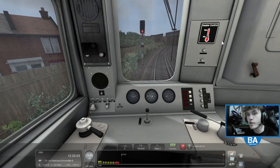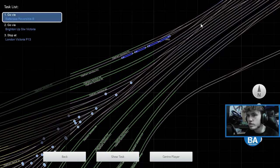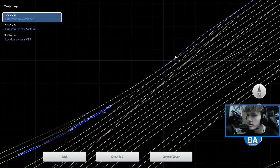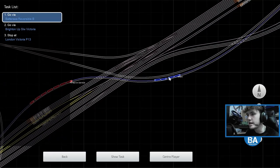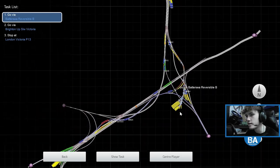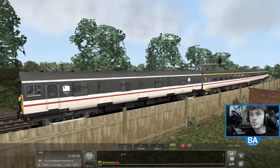So we take the Battersea reversible line — a slightly different way in. We're here at the moment, Clapham Junction is down there. We somehow managed to get here — maybe we came from the depot. I'm not sure what way we would have come from, but we're going this way anyway. It's a slightly interesting journey you've probably never seen before unless you saw the other video.